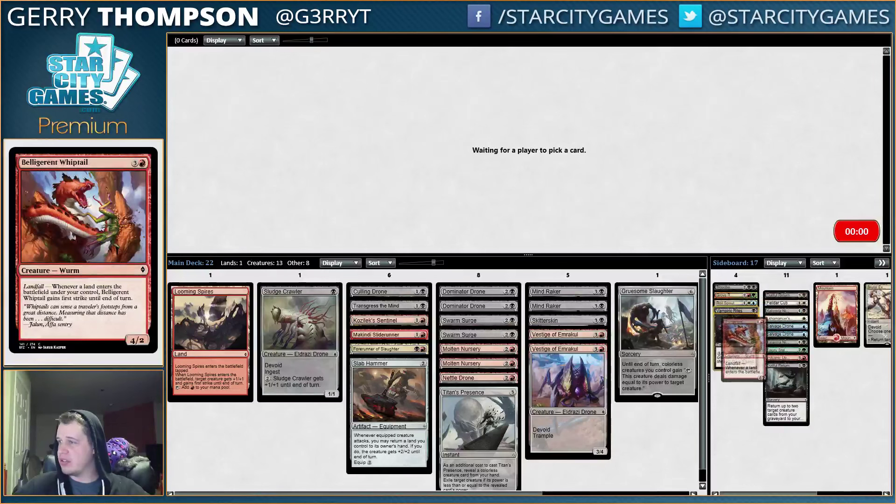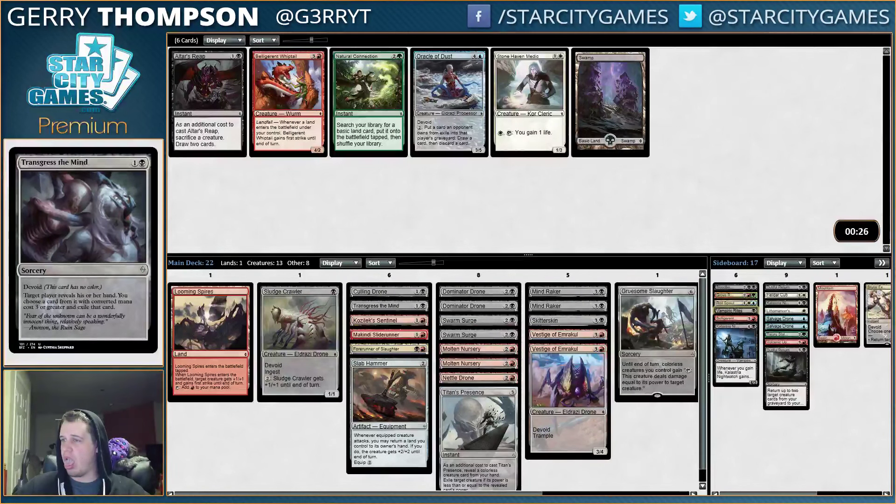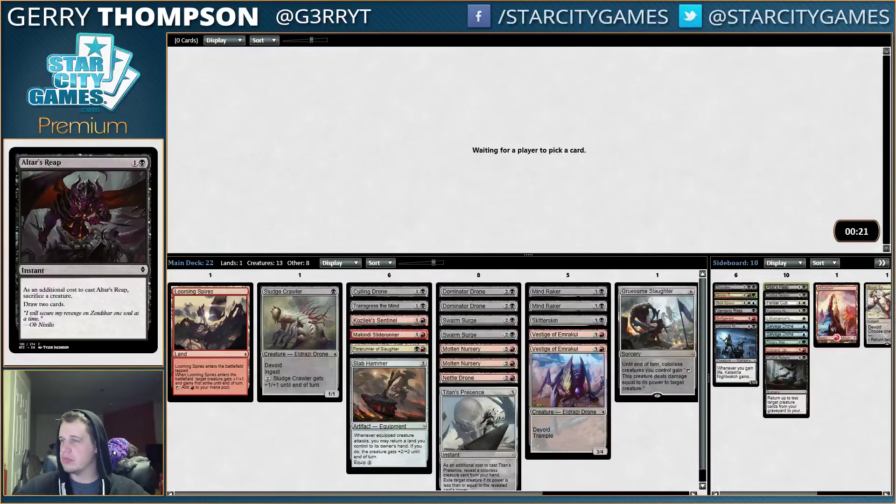Right now I'm probably playing the Whiptail, maybe just a raw Nightwatch — so it ended up a little short on playables unless we get some good stuff back here. Alters Reap — bleh. Maybe I should've just taken the Medic. I don't think I'm ever going to sideboard in the Alters Reap, certainly not going to start it. This deck is kind of weird — Swarm Surge wants you to have as many creatures as possible, and Molten Nursery is just like a couple of enchantments, so they don't work too well together.